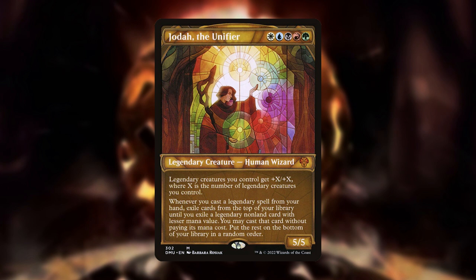Jota is very much centered around legendary tribal, by not only pumping your creatures the more legendaries you have, but also cascading whenever you cast a legendary spell. Though it is worth noting that Jota will only cascade when casting from your hand, so you won't be able to dig through your library much off of one trigger.